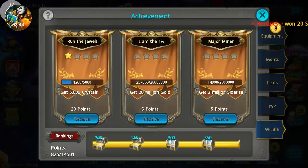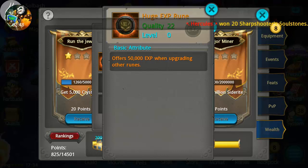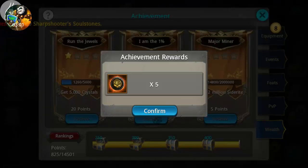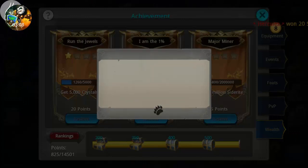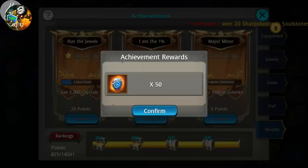More refinement stones, and check it out — huge experience runes that offer 50,000 experience when upgrading other runes. That is new and that is huge; the largest ones previously were the purple ones at 5,000. We're going to pick those up. At 350 we're looking at 50 awakening pills — I need those as well.